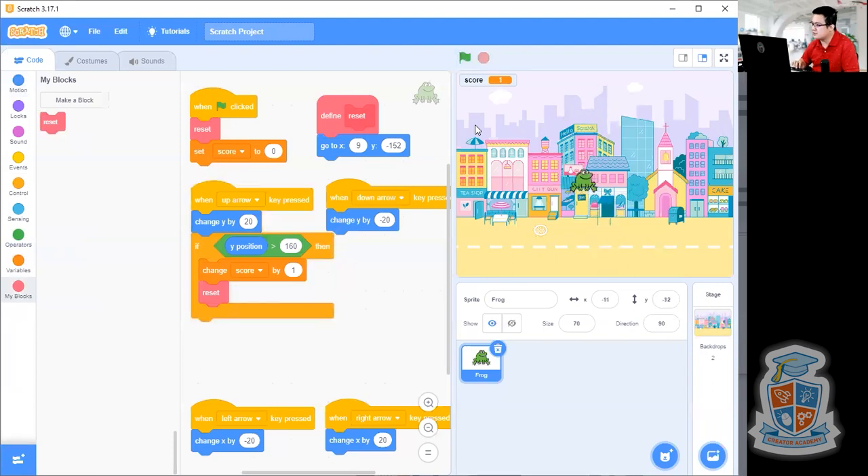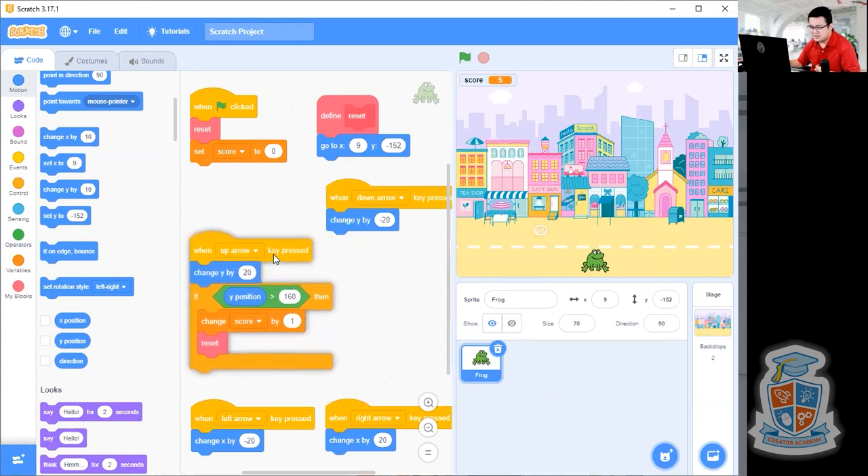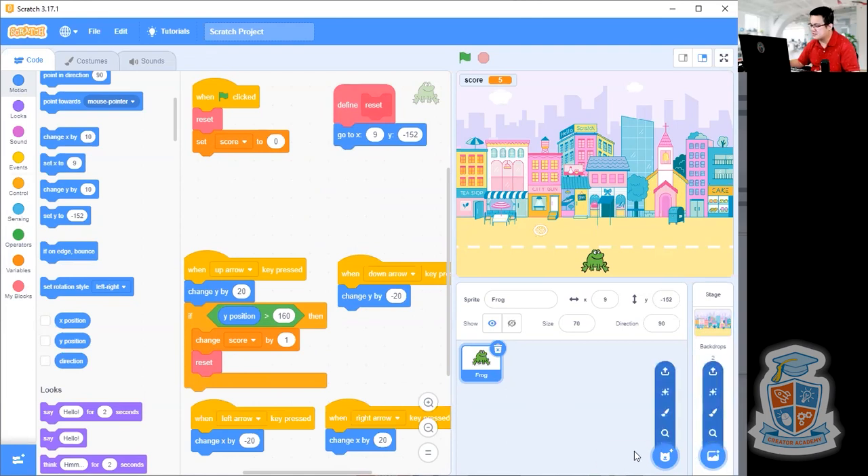Let's test it. Got one score — do it again — got two score — let's go again — three score. So this is working. Now we've got to start adding some obstacles. But before we add obstacles, I want you to move some of your code down, because we're going to add something into our When Flag Clicked and Define Reset later on. Now I'm going to add a bus to this game, so let's go choose a sprite and look for a car or a bus.